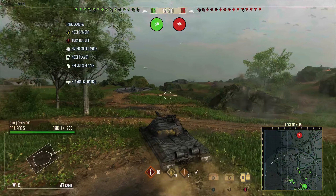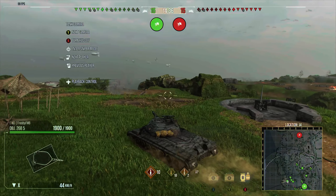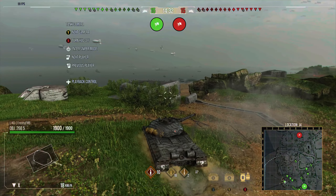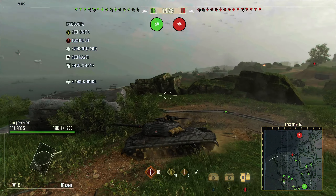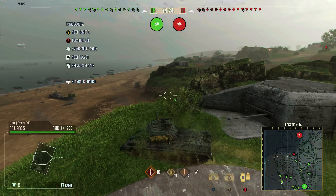He's in the Object 268 Version 5, a high alpha TD that can put out ridiculous amounts of damage. It has 303 millimeters of penetration on the standard AP round, and the premium HEAT round is 395 millimeters of penetration — unbelievable.